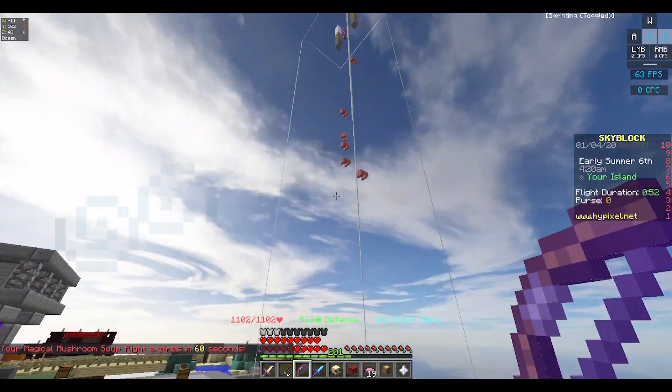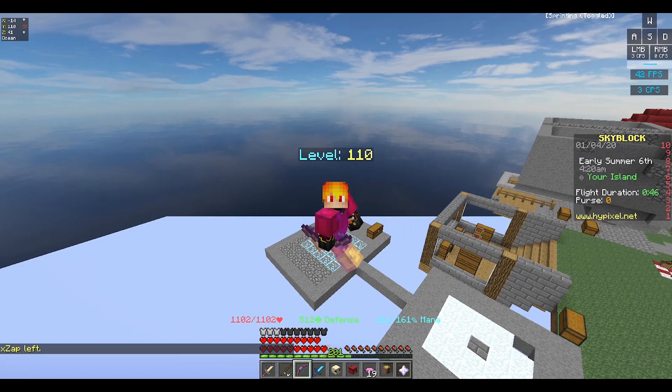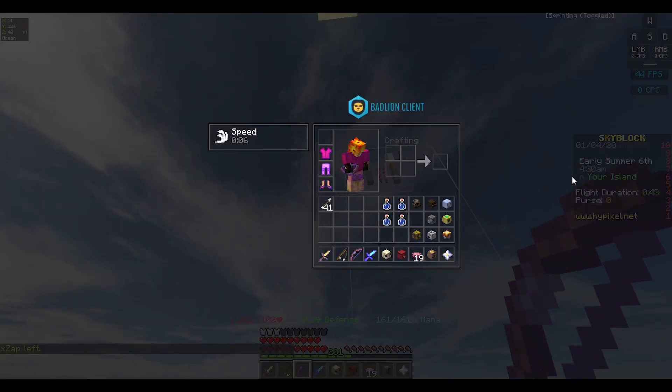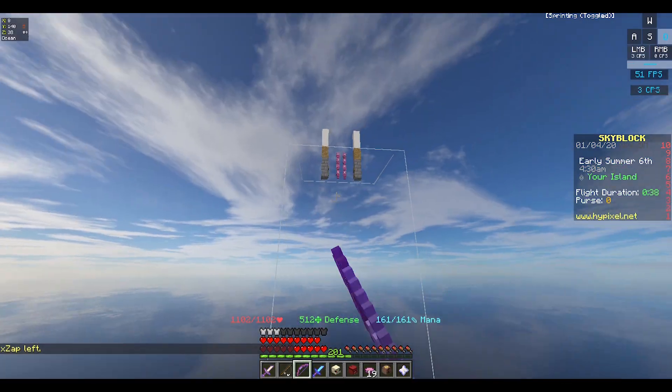You can use any type of mob grinder — magma cubes are really good for making money. I'm doing pig minions because I was grinding for pigments, so I already had them, but I might as well use them for extra money-making.